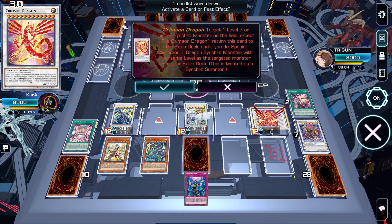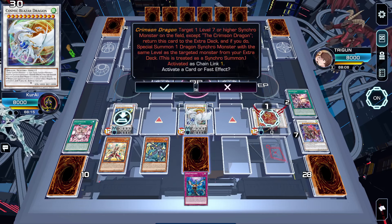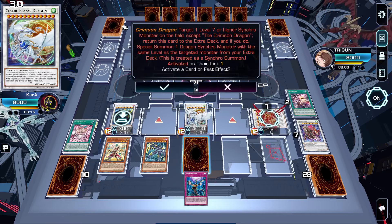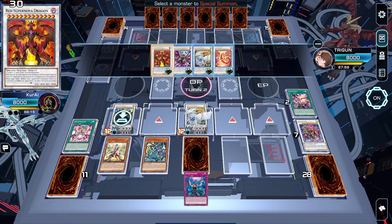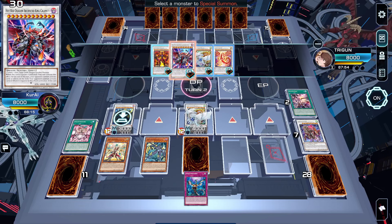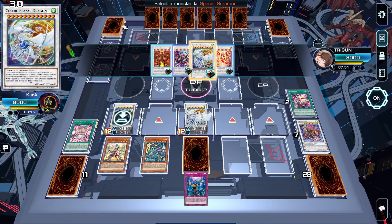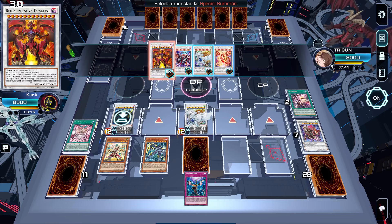We'll use Crimson Dragon's effect to target Centurion Arc. You don't want to target Cosmic Blazar in case they chain Emperor and Blazar will banish for cost. We'll special summon King Calamity. Or if it gets banned, we'll special summon another Omni negate, which will not lose to Super Poly because they both have the same name. Or we can go into Red Super Nova Dragon to banish the opponent's field after they activate a monster effect.